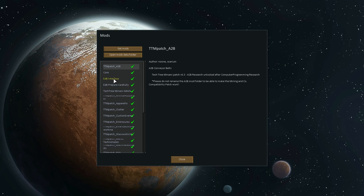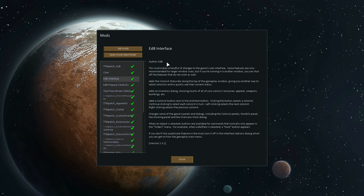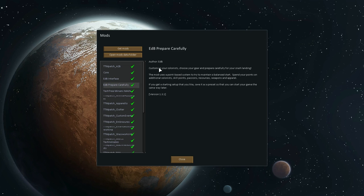We also have EDB, which includes both the interface mod and the Prepare Carefully mod. The interface mod adds a lot of things not currently in the game — like status bars at the top — making it easier to keep track of your colonists than in the vanilla game. Prepare Carefully lets us customize our colonists, which I'll explain when we get to that section.